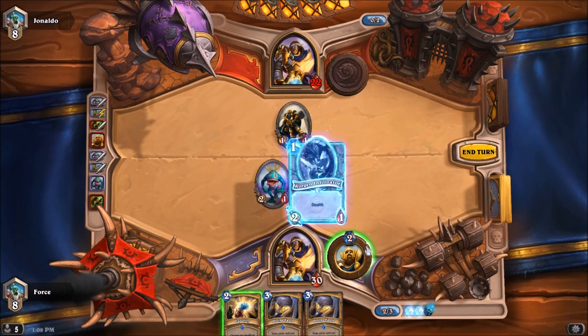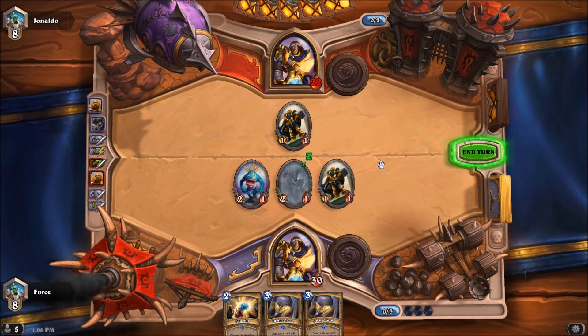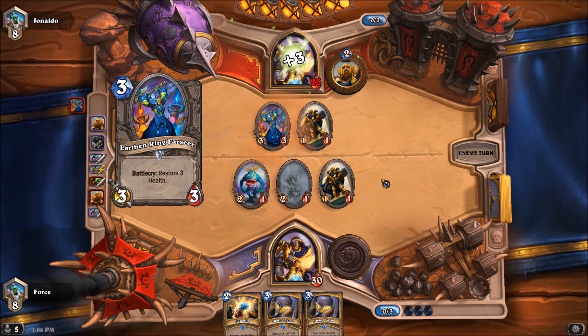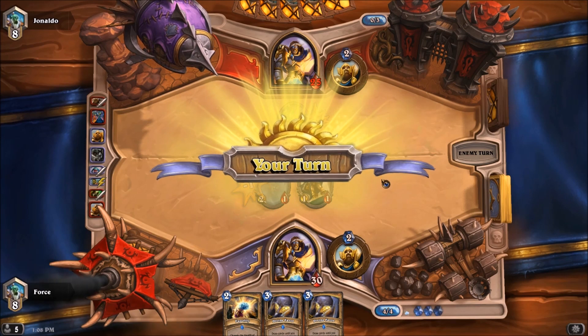Right now we're going to go with this as well as this. We do have to be concerned about the potential of a Consecrate — very decent chance that he will have a turn four Consecrate. But we still don't mind dumping our hand because we're still trying to rush him down. That's the goal here.